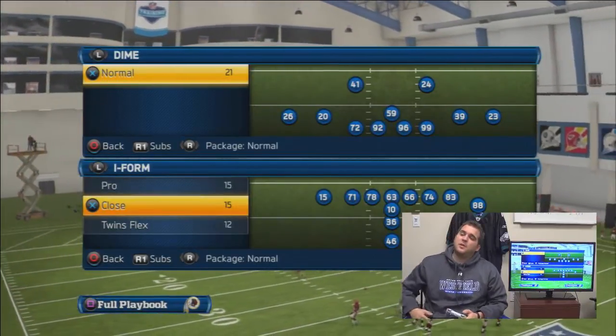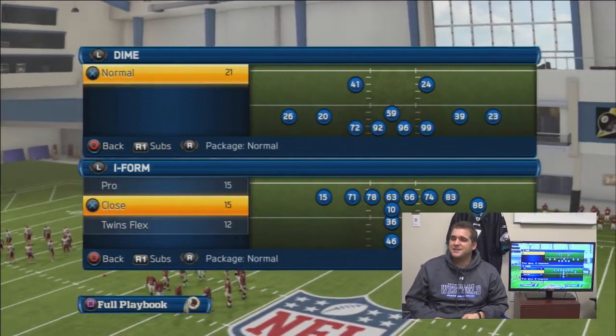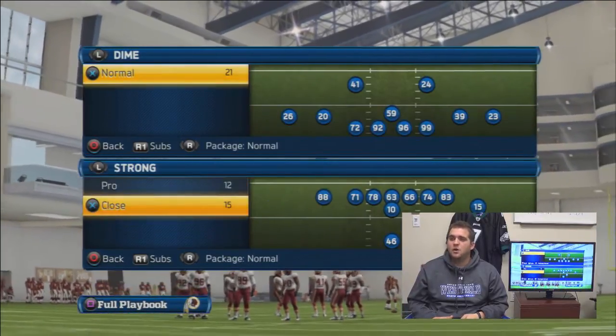iForm Close is unique — that's only going to be found in a couple other playbooks. I believe if you go to Joe Gibbs, or Houston Texans, you're going to find iClose in those playbooks, and that's about it in this game in the Redskins playbook. Take a look at Strong Close.